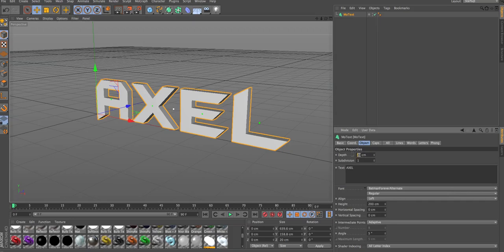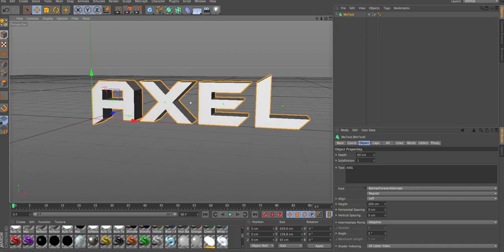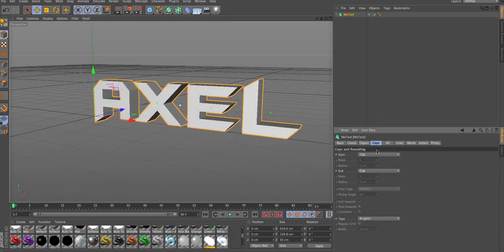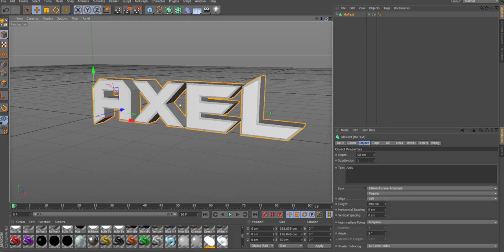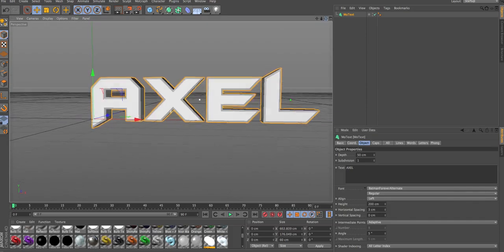First off, we're gonna need to change the depth to 65 — actually, that's a bit too much. Let's go with 50, because I really don't like really deep depth. Then you're gonna wanna put some light caps just to give it a bolder and cooler look. Since the caps fatten it up, I'm just gonna put the horizontal spacing up a little bit. There we go.